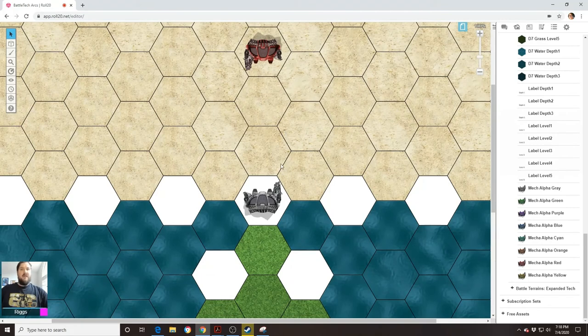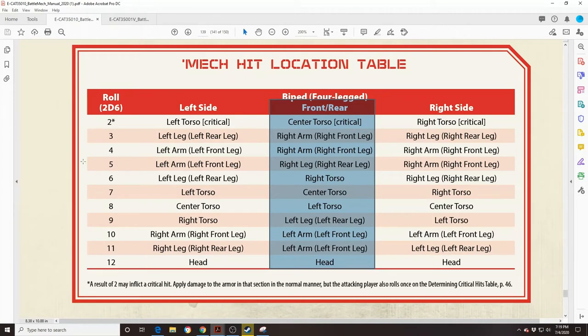Now for damage arcs. Here we have the damage arcs, and in this situation the red mech is firing at the black mech — so the black mech is the target. We still have the same sort of front, left, right, and rear thing going on. These are called hit zones: the front hit zone, the left hit zone, the right hit zone, the rear hit zone. People also call them the front damage receiving arc or the left damage receiving arc. These arcs correspond to a certain column on the mech hit location table. So if the red mech successfully shoots the black mech, the controller would roll on the hit location table. Right now the front/rear column is highlighted because the red mech is in the black mech's front hit zone.